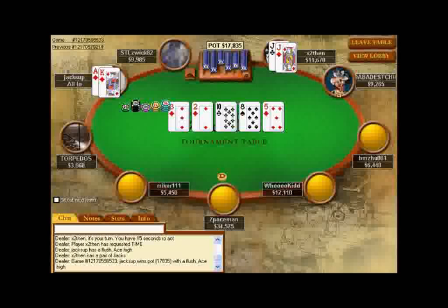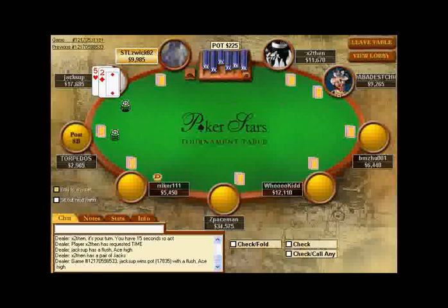And as you might have guessed — we hit the diamond! Ace-King in diamonds is actually the best possible hand now.